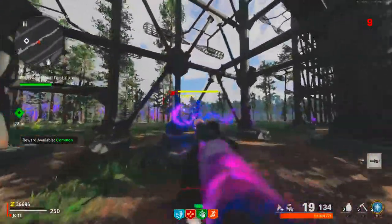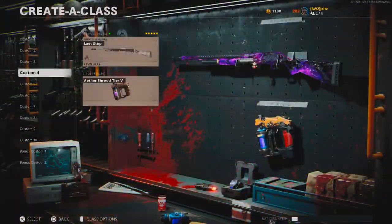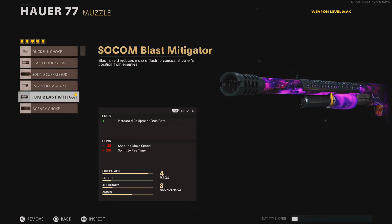Before I go over these challenges, I want to go over my class setup real quick. For some reason, I never thought to do this in my original video, so here we are doing it in my update video. Now obviously, we're using the best weapon in this game, the Hauer 77, and you want to put these attachments on it. For your muzzle, you want to put the Sock-on Blast Mitigator.